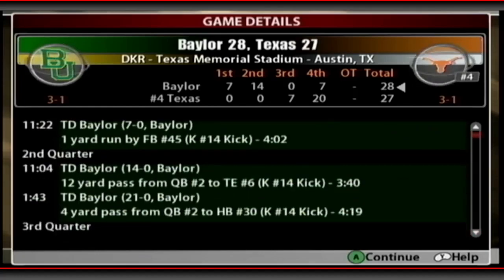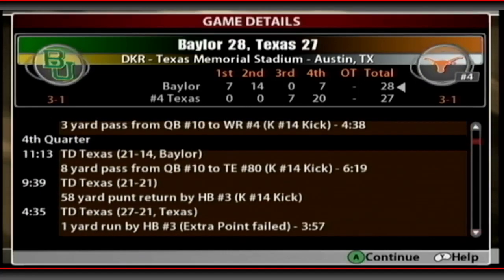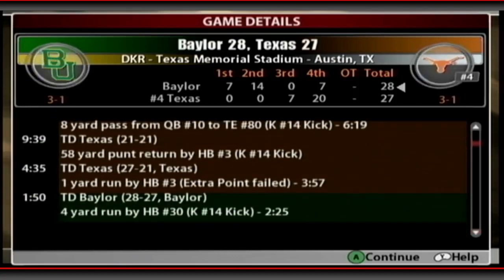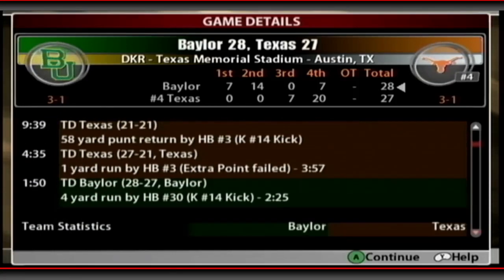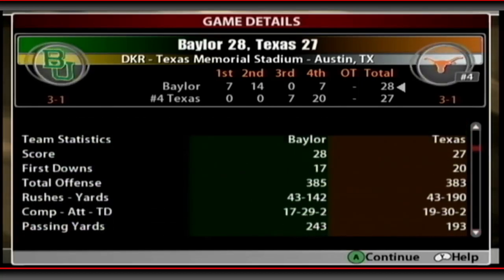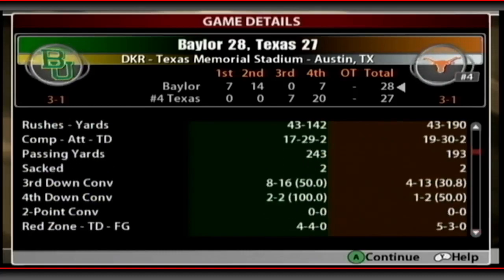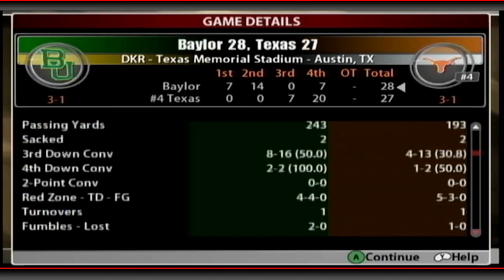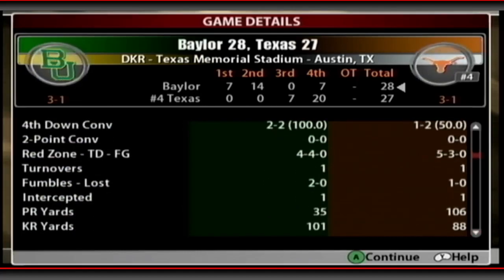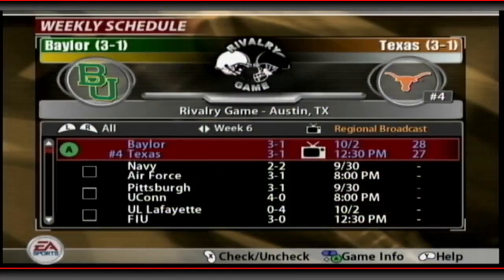No way — Baylor pulls away with a 28 to 27 victory over Texas! We were up 21 to nothing at one point, Texas came back to tie it, then went ahead, but we scored a touchdown in the last two minutes. Total offense: 385 yards passing. Went 17 for 29, 240 yards through the air. Only sacked twice, fourth down conversion two for two, just one turnover. What a game from Baylor on a regional broadcast!